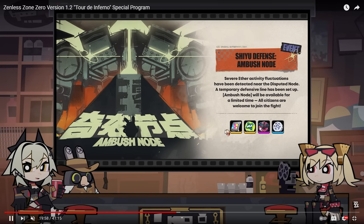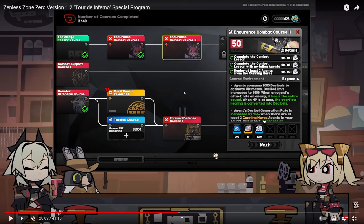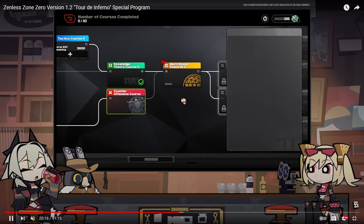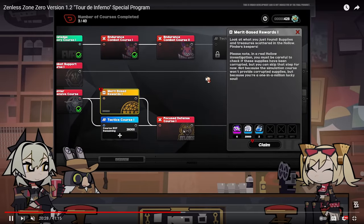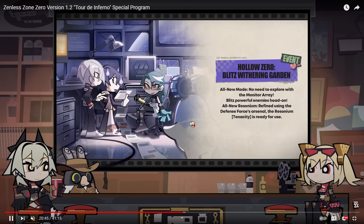They also announced the Investigator Training Course — you're able to get rewards from this. It basically puts you in the shoes of an investigator. You complete challenges to get rewards, and there are factions — if you use a certain faction, they get more buffs because they are tailored to them. You also get to use trial characters you haven't used before or don't own, which is pretty nice. You're able to test out a lot more agents.